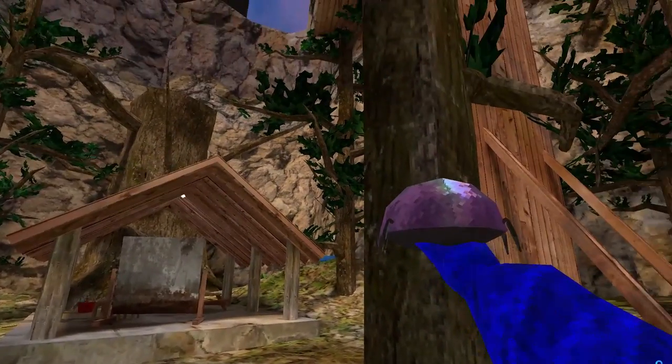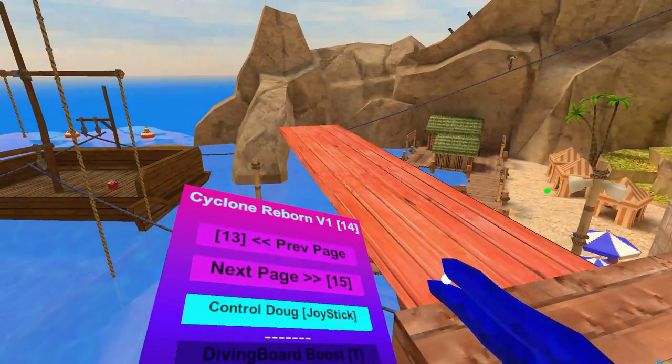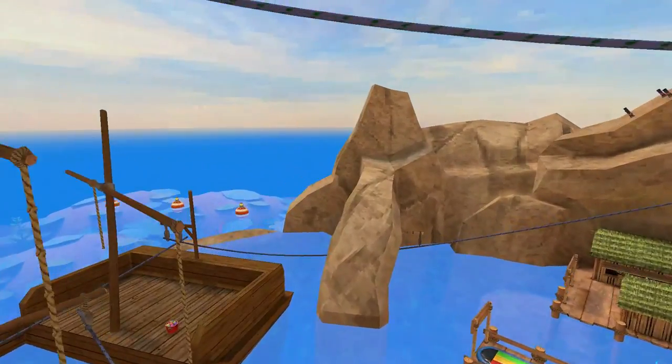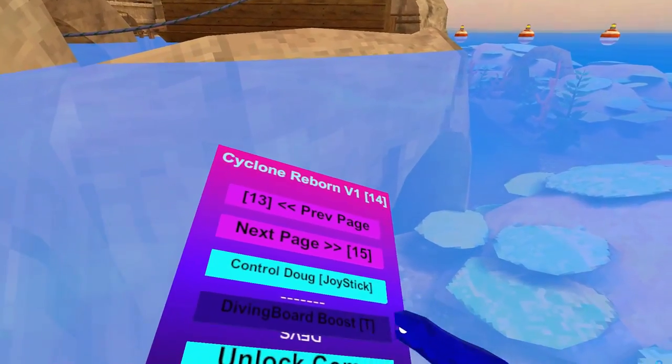By the way, you can just hold grip and you can grab them. That's pretty cool. Diving Board Boost — let's go to beach again. I have the diving boost board on. You hold right trigger and just launch — you launch really far. That's actually pretty sick.